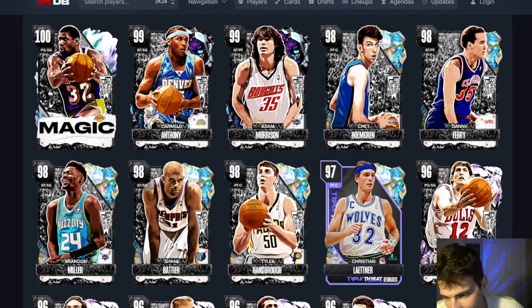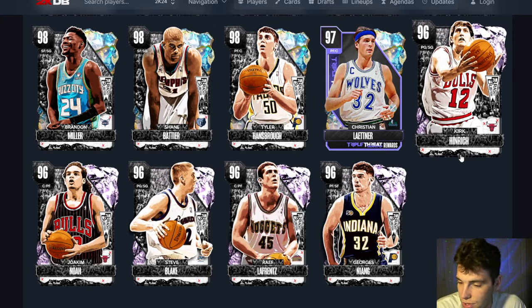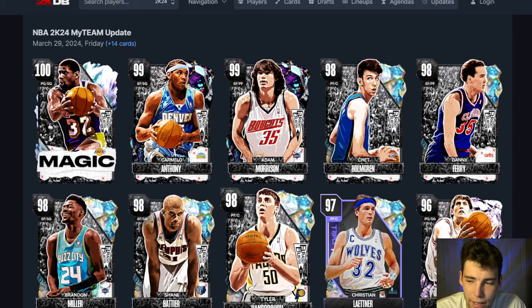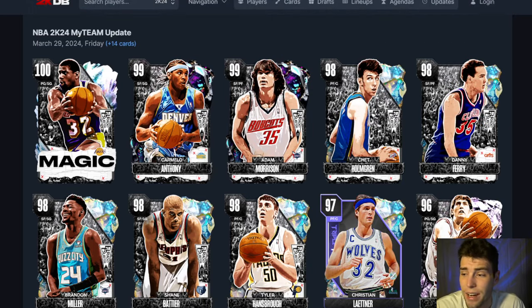Out of your deluxe pack, if you get a galaxy opal you're in good shape. If you get a pink diamond, hope it's Rafe — he's the only pink diamond I see that can play at the top level. Even with Rafe his release is still on normal timing. 2K has made galaxy opals so much better than pink diamonds that it's gotten kind of ridiculous. I'm not trying to hype up the galaxy opals — I'm not ripping packs today — but you've got to at least realize what 2K is doing.